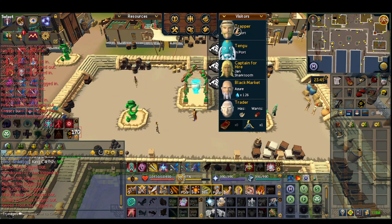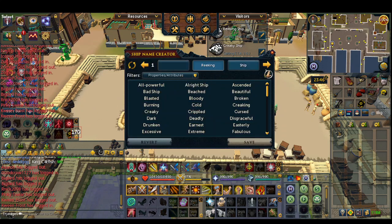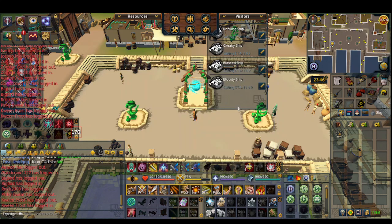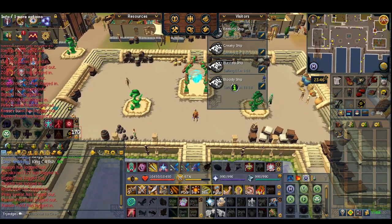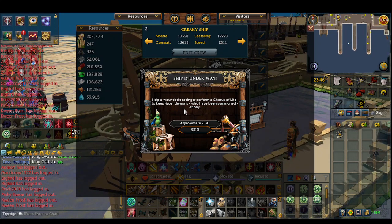With these resources, you can see exactly what you have. For the visitors, for instance I got the Trapper and the Tengu — I only got two. If you click the little pencil icon, you can edit and change the ship's name — something like the Bloody Ship, the Creaky Ship, and the Blasted. After the three hours, you're able to get the results and gain the resources based on the island.